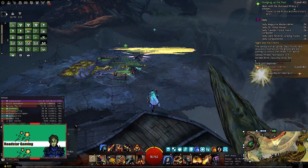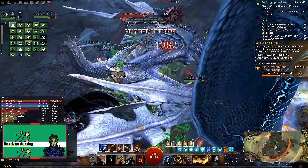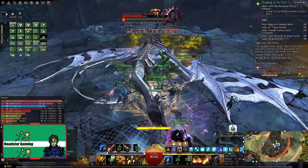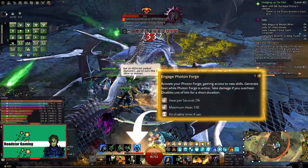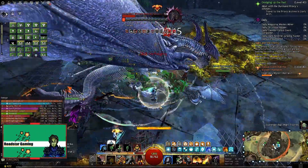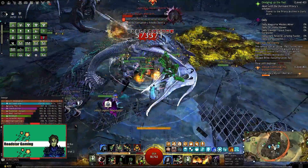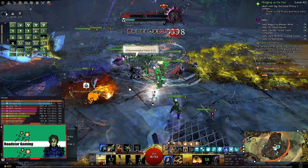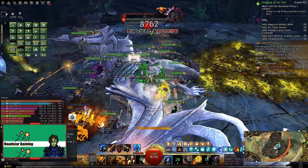The next elite spec is Holosmith and you need Path of Fire to unlock it. This is the elite spec that made me choose Engineer when I came back to the game after a break. Keep in mind that Holosmith is a pure DPS spec and doesn't have any support options. The new mechanic for this spec is that your fifth skill becomes a switch for the photon forge, which gives you access to another 5 powerful skills that when used add heat to the meter above your skill bar. With the build we are going to use, it's good to be above 50% heat to do extra damage, but do not reach 150%, otherwise you will take damage and that might kill you if you are not careful.